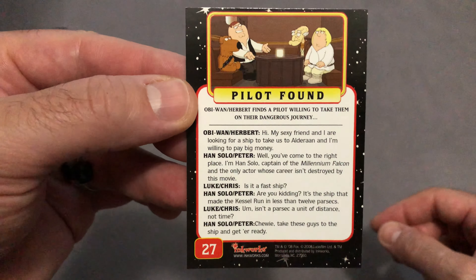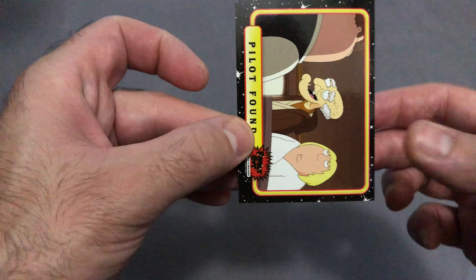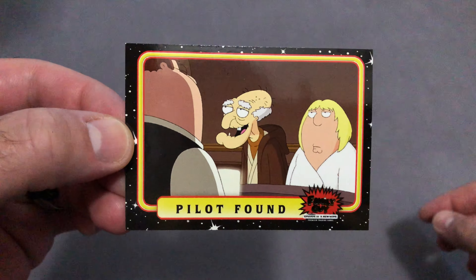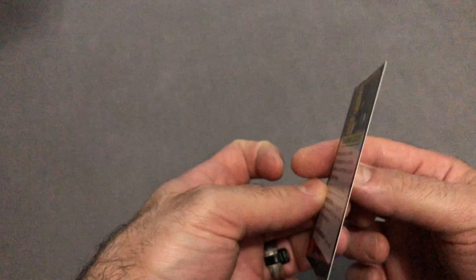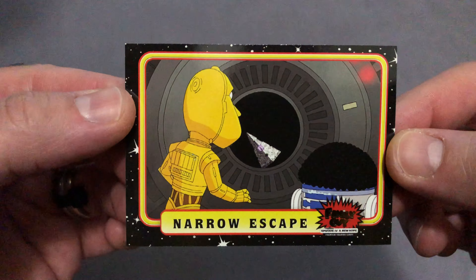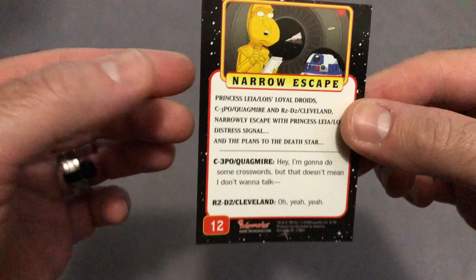Alright, let's just start off from that back card there. So that was card number 27, Pilot Found, as we've seen before — part of the base card set. Next up, card number 12, A Narrow Escape. Seen that one as well.